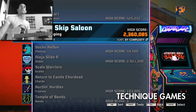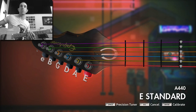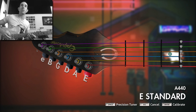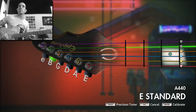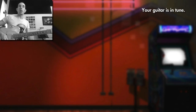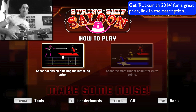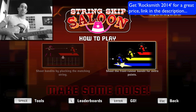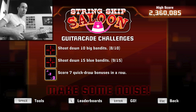Let's look at another one. This one's String Skip Saloon — it's all about your string skipping accuracy. For this one we need to tune up so it knows which string we're picking, so we just go through them. It's good that it's got the tuner function in there. The annoying thing is that for these games that rely on pitch, you have to do it every single time, which is a bit annoying.